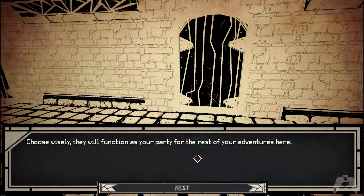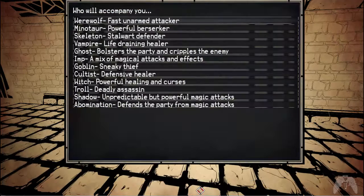They will function as your party for the rest of your adventures here. What happens is, including you, you can pick five other people. Your party can only have three people in it with three people as the backup, so to speak. When they say these are the people you get, these are the people you're going to get through the entire game, and there are a lot of options here.